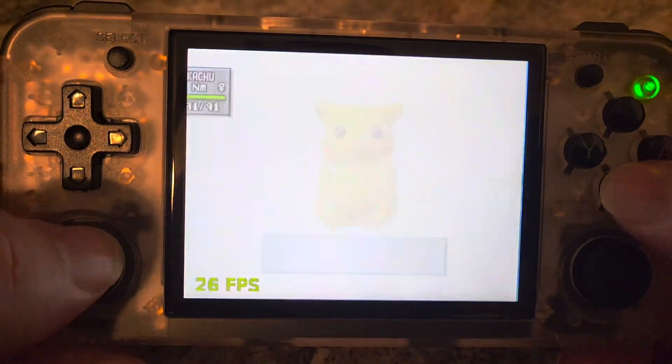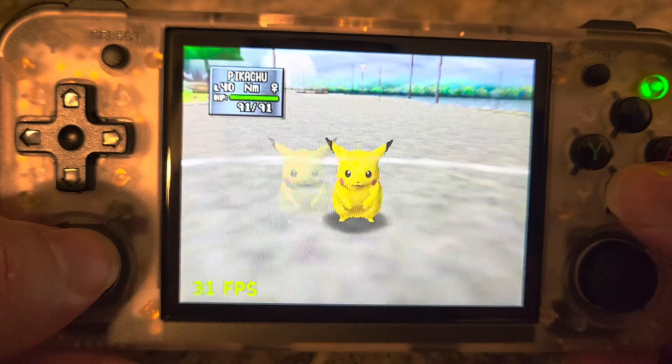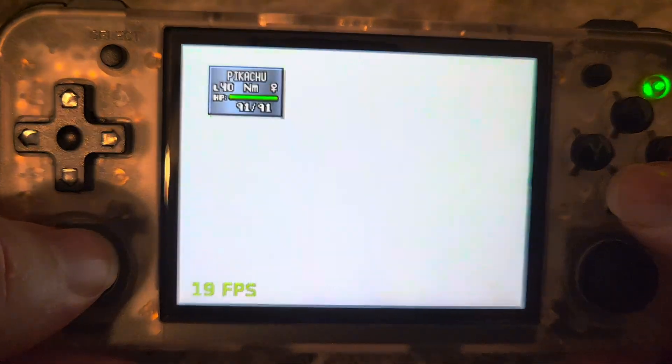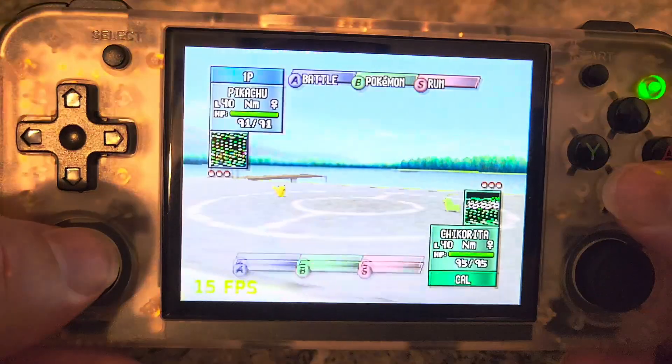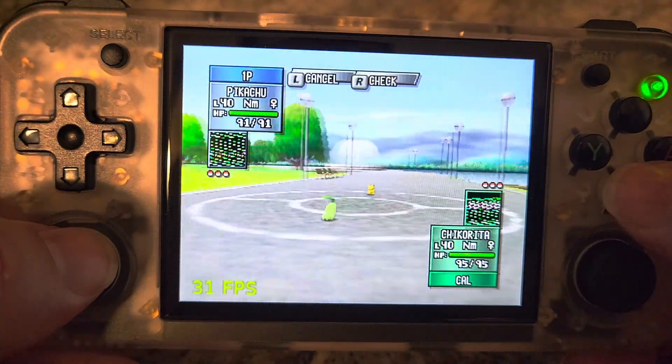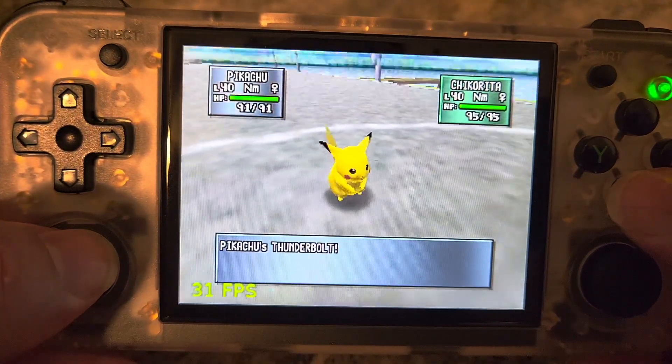I never really played this game as a kid, so I don't know if the color on the Pokeball was always off like that, or if that's a weird graphical thing. Because it's definitely not supposed to be pink and white. It's strange looking. So here's where I use the Thunderbolt — you get the weird little bit of a slowdown.